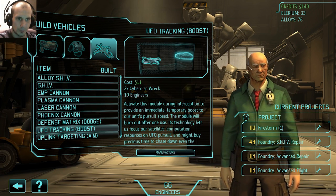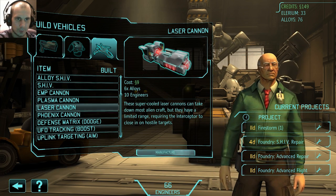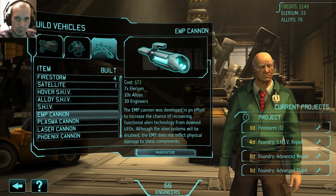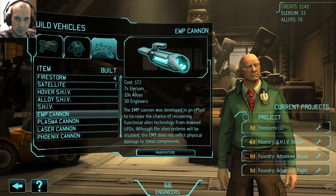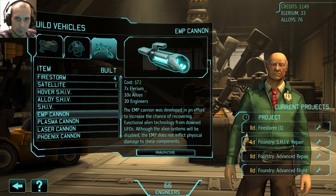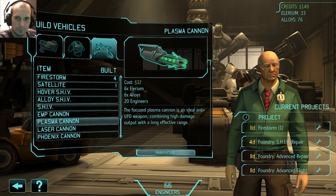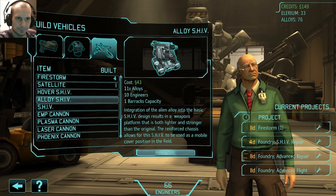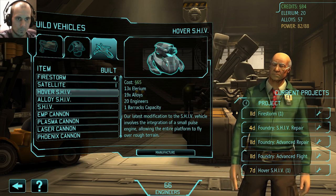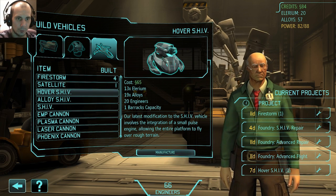I'm assuming the hover shiv is probably better. I wonder if these are worth it — two cyberdisc wrecks. I should probably switch out my plasma cannons with EMP, but it should be okay. Let's build a hover shiv, what the hell. Let's see if I can deploy one of those bad boys.